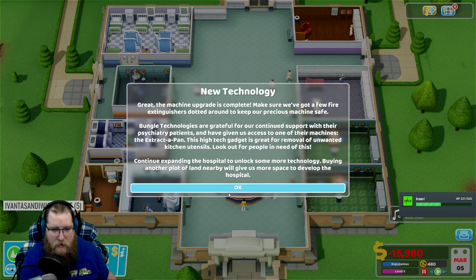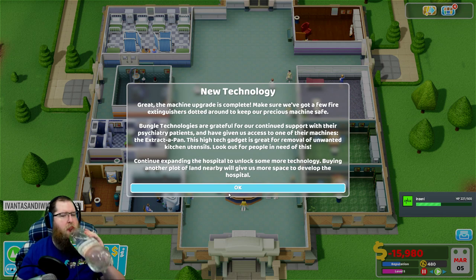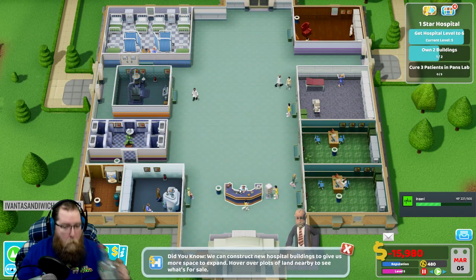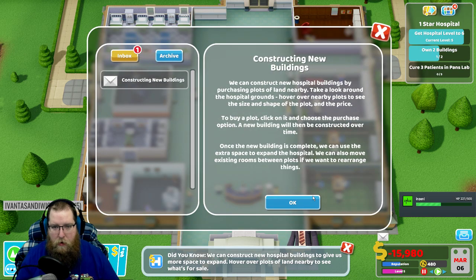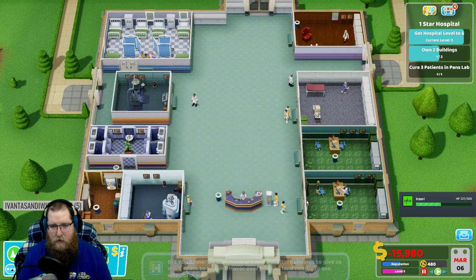Bungle Technologies are grateful for our continued support. They've given us access to one of their machines - the Extractapan. This high-tech gadget is great for removal of unwanted kitchen utensils lodged in people in need. Continue expanding the hospital to unlock more technology. Buying another plot of land nearby will give us more space to develop the hospital. You can construct new hospital buildings by purchasing plots of land, hover over nearby plots to see the size, shape, and price. New buildings are constructed over time, and we can also move existing rooms between plots.